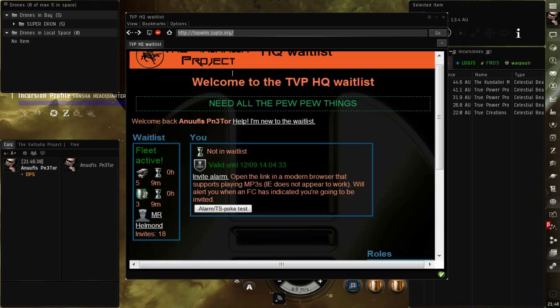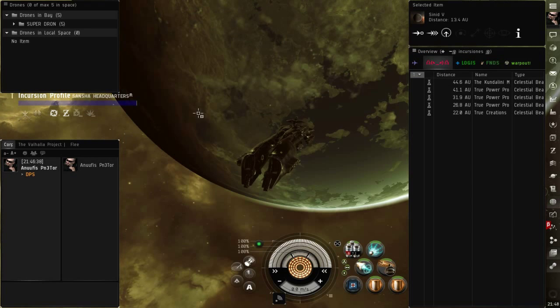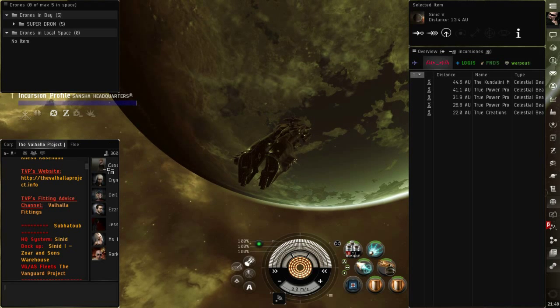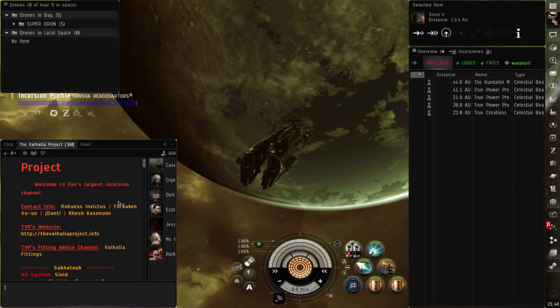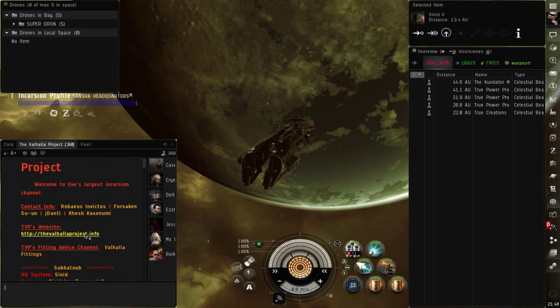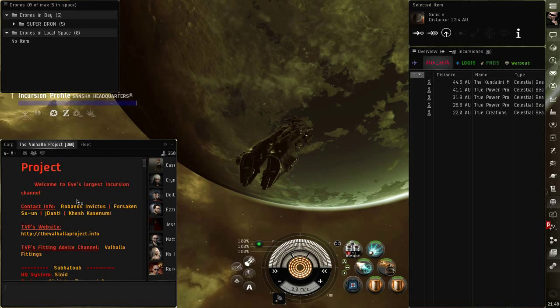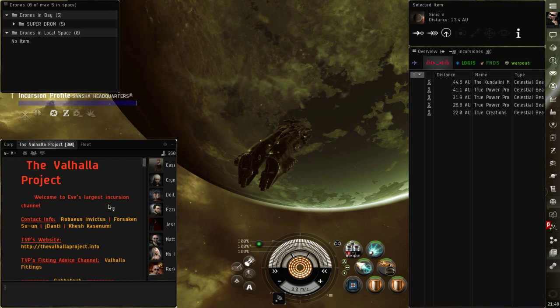Recuerden, esta es la Waitlist — se las voy a poner en la descripción del video. Y muy importante: en el chat de Valhalla, que se llama The Valhalla Project, aquí tenemos información de los fiteos. Por ejemplo, tenemos su página web, Valhalla Fittings, tenemos con quién podemos contactar, que son los directores de estas comunidades.